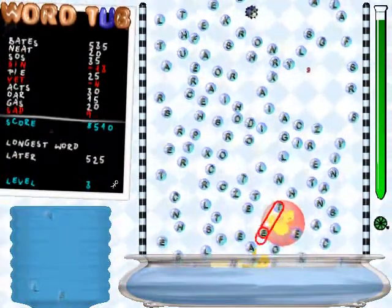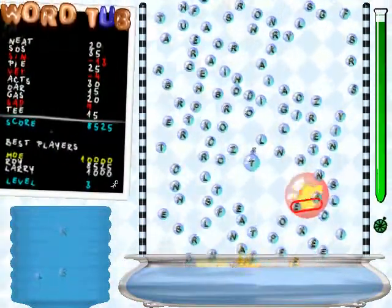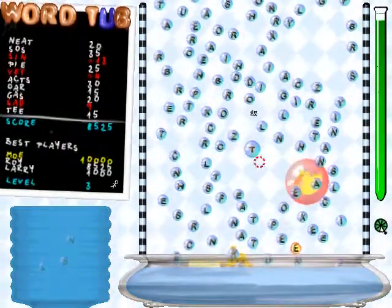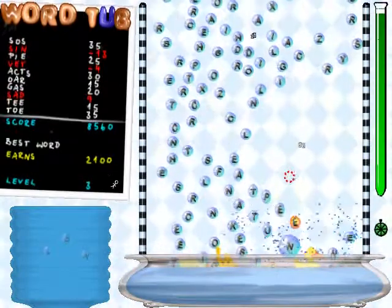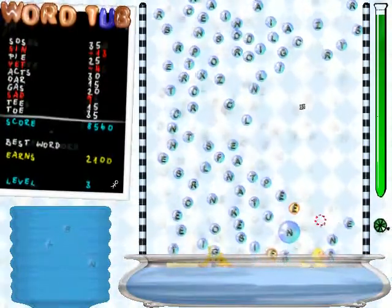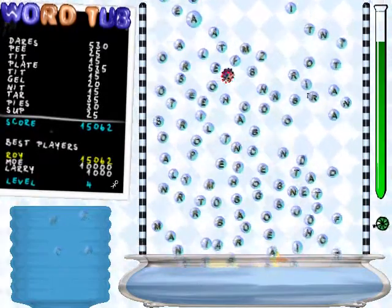All the words you manage to create are written on the chalkboard on the left, and the game keeps track of your longest word, your most valuable word, and your high score. Oh, and you can right-click a mine to explode it.